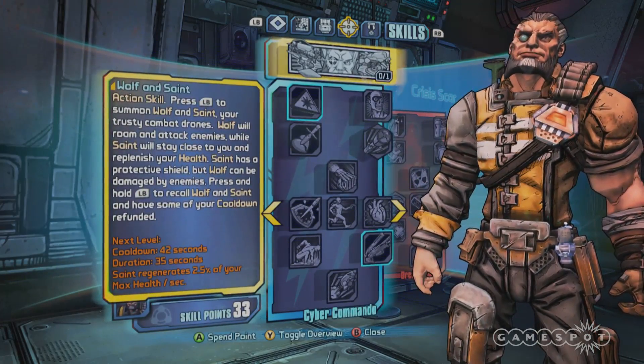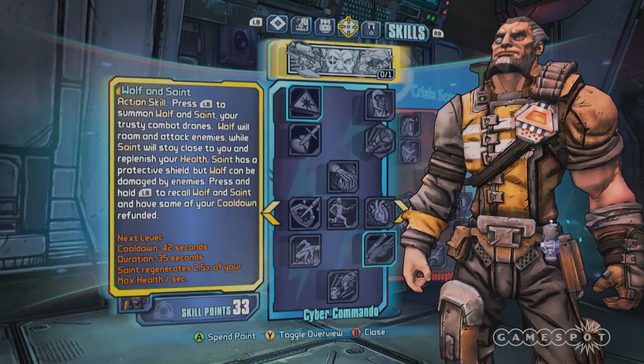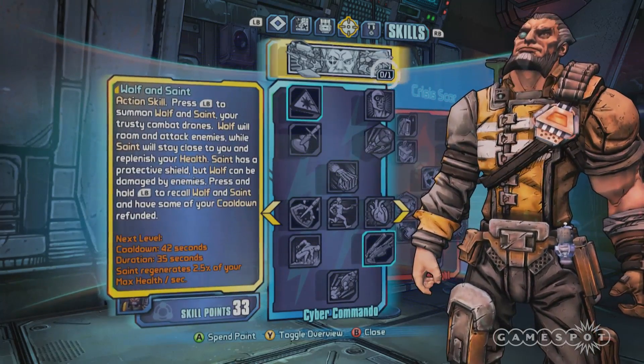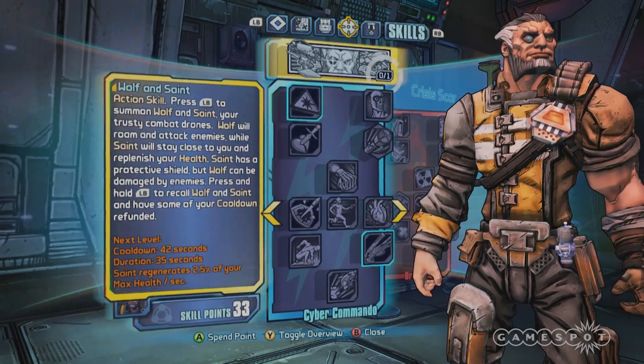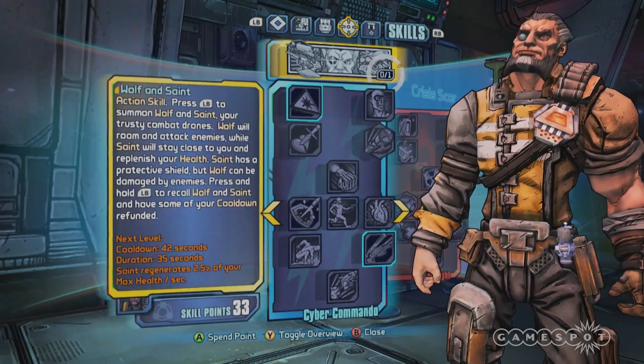Basically, this takes place between Borderlands 1 and 2. He's a dude who gets hired by Handsome Jack to stop some bad dudes from doing stuff on the moon. Now we're going to go into his skill tree, because it actually ties into his character growth into the cyborg we meet in Borderlands 2.